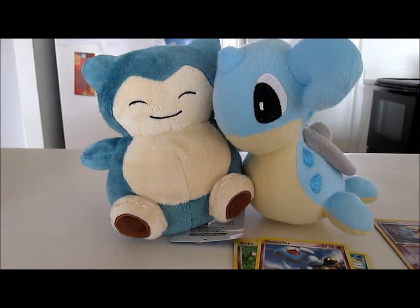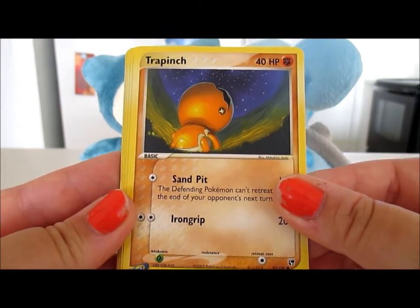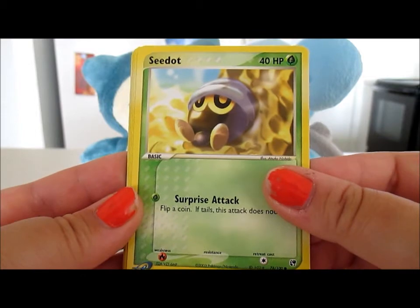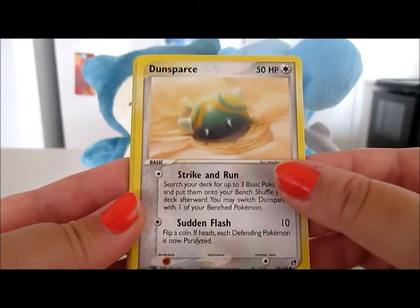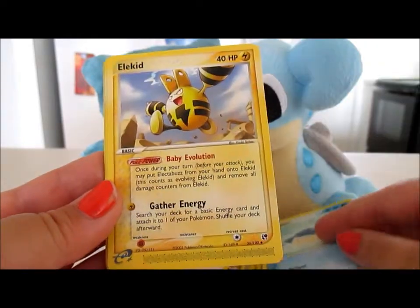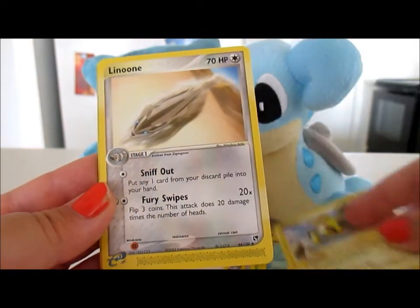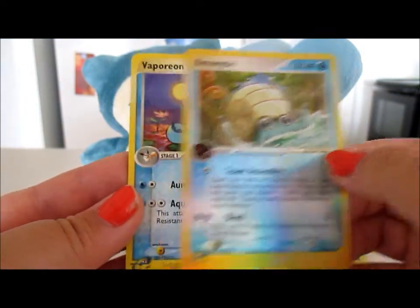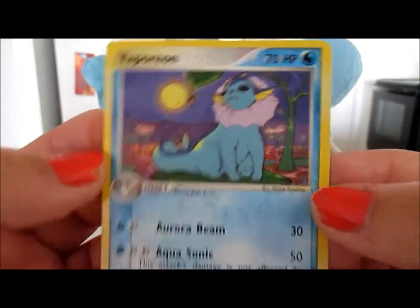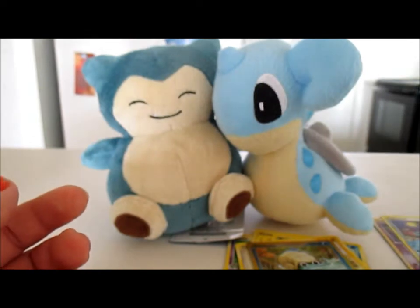We've got an Eevee which is a really nice pull, a Treecko looking up at the stars, another Seedot or wait — a Cacnea, they look similar in artwork. Got another Dunsparce, a Wailmer, an Elekid — I do love Elekid. We've got a Linoone running across the desert, our reverse is an Omanyte which is really nice, and our rare is a Vaporeon! That is a very nice pull — my favorite eeveelution of all time. And we got an Eevee in the beginning too, so very good packs already.